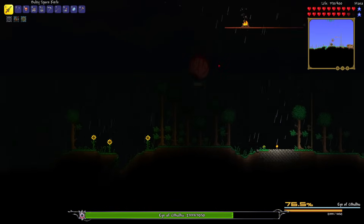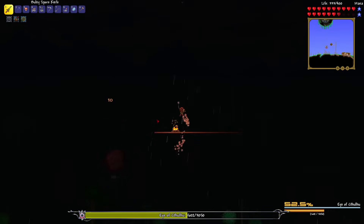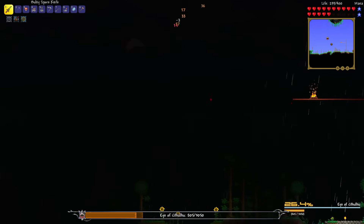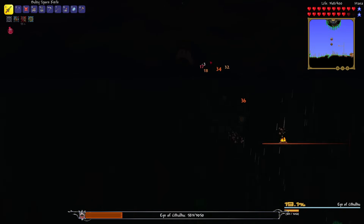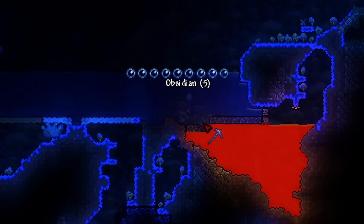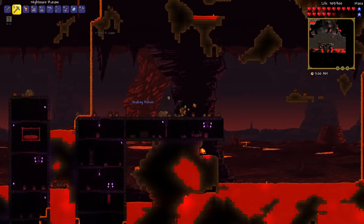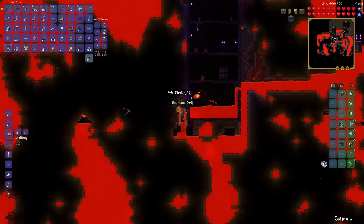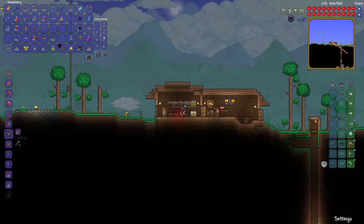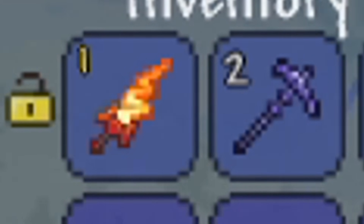I felt an evil presence watching me, so I set up a little arena for the Eye of Cthulhu and used my spore knife. This is also when I turned on the mod that let me choose the direction of my short sword, which helped a lot - though it's not easy getting close enough to hit the eye. Good thing I had enough armor to tank some hits. I then mined obsidian, dove into hell with an obsidian skin potion, mined hellstone, and crafted molten armor and the flame burst short sword, which is a really good short sword.